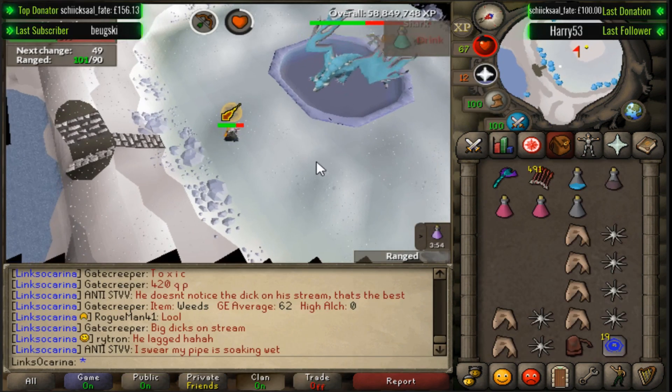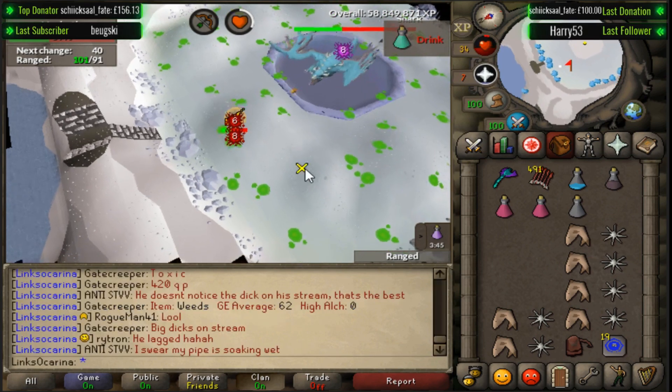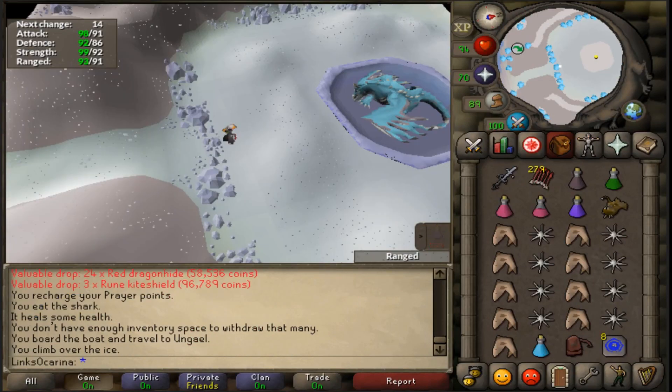So we're grinding a bit of Vorkath here and we have 91 range incoming any second now, just need to get a couple of hits off. There we go — there's 91 range. So we're getting closer and closer. One level away from halfway to 99 on range. Here we go, Vs and Gs.